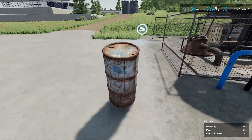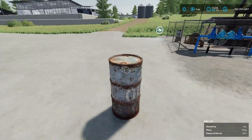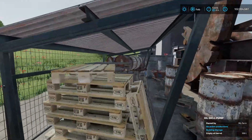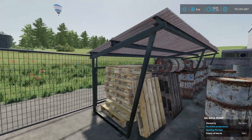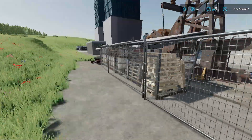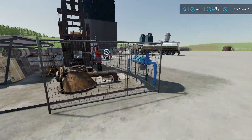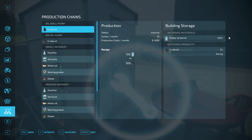The empty barrels are only 10 kilograms, so without super strength you can lift them. To load them into the facility, you need to get a little deeper in toward the building to trigger the input. After placing three barrels — each worth 150 liters per cycle — we're good to go. We can activate it and it'll start producing crude oil, which should spawn out front.